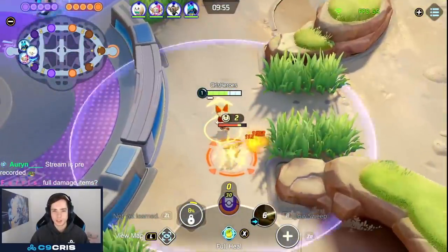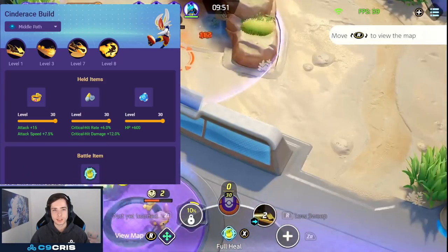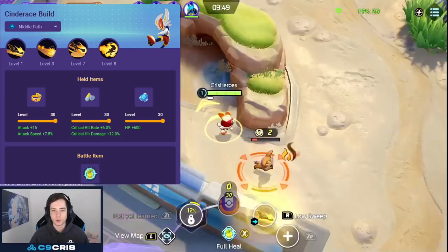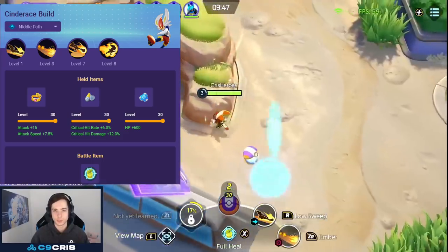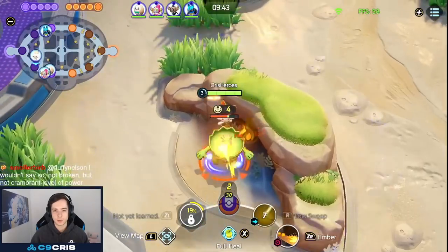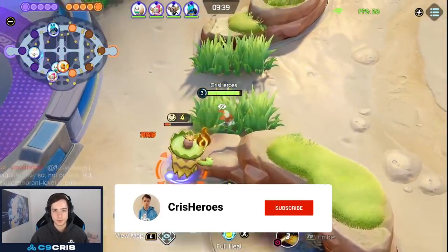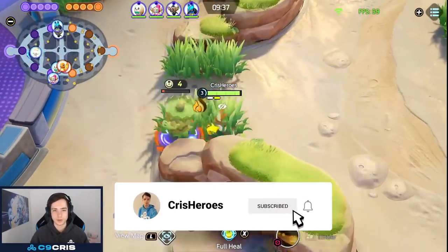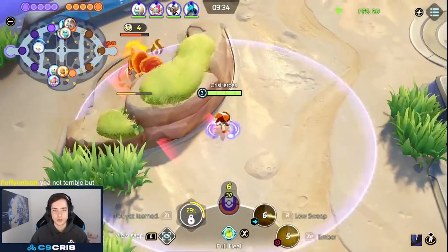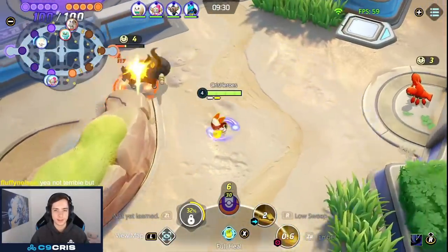For early game we just dash over this, low sweep it, and assault the Lillipup. For held items we run Master Bands, Scope Lens, and Buddy Burial. If you don't feel too confident you can drop the Scope Lens or Focus Bands, but you do want to do damage. It's always very important to first use your boosted auto-attack and then go into a new ability, because every single one of Cinderace's abilities resets your boosted auto-attack.